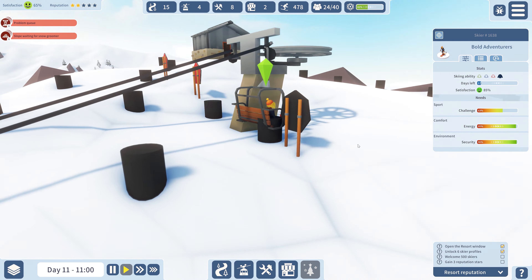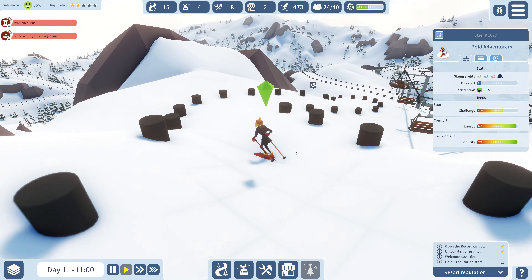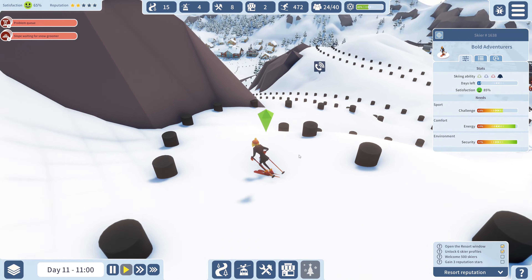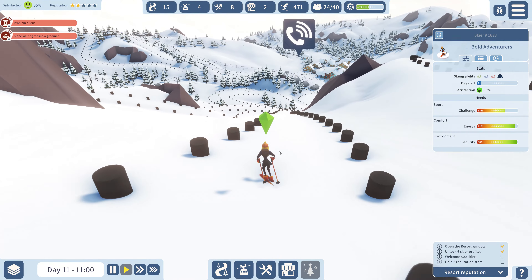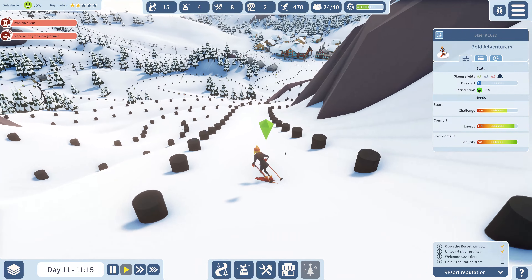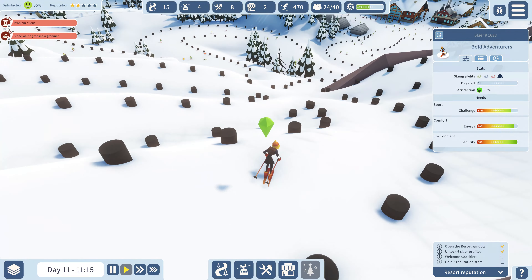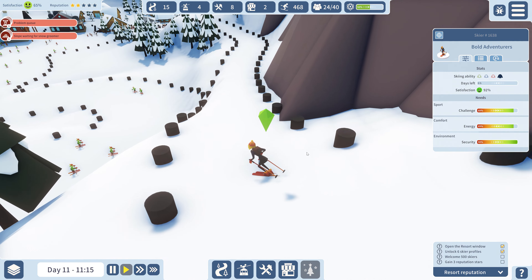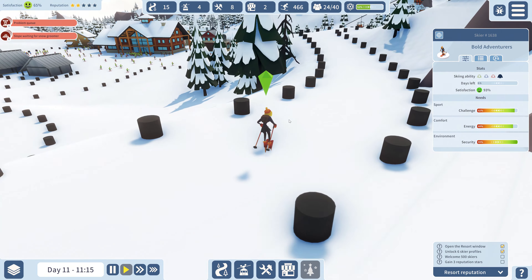Snowtopia from T42, which is a really good solid British name for a French company, is a super relaxed casual ski resort management title that requires you to plan, build and maintain your resort whilst encouraging new and repeat visitors by accurately identifying then providing each group of skiers' preferences without forgoing safety or destroying the natural beauty of the mountain. Sound interesting? Good, because it really is.